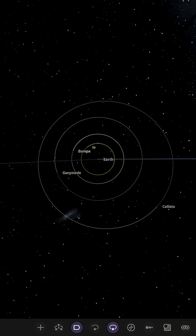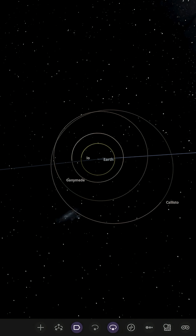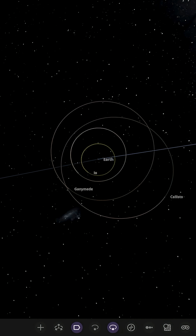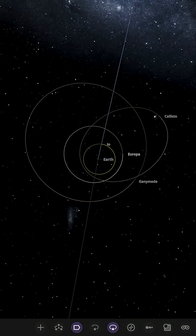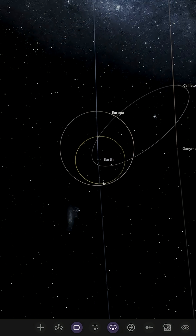We're travelling at two days a second. We can already see Callisto's orbit and Ganymede's orbit are starting to go out of place. Continuing a little further in time, within days Callisto looks like it's going to be the first to go — it may just break away and become a planet around the Sun.